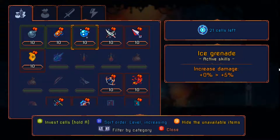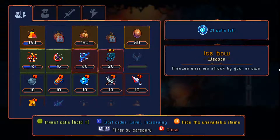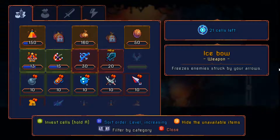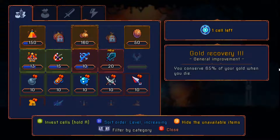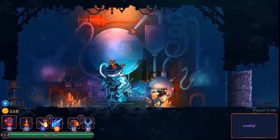I only have a level one torch, and I would like to upgrade. Ice Bow is going to be an upgrade over what I have as far as the freezing thing, so let's invest a little in that. Then we'll put one over in the potion, so we didn't really unlock anything, but that's okay.